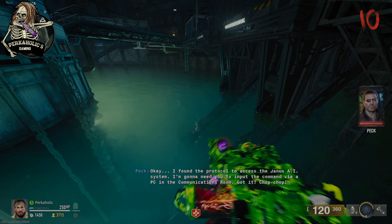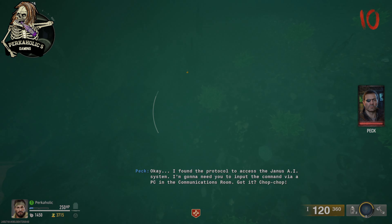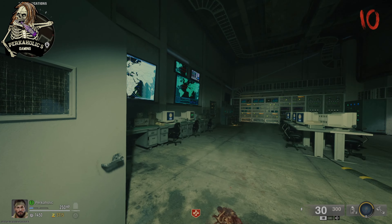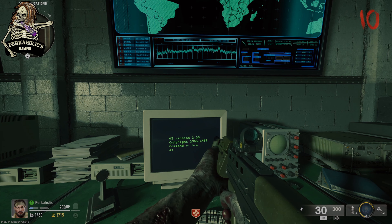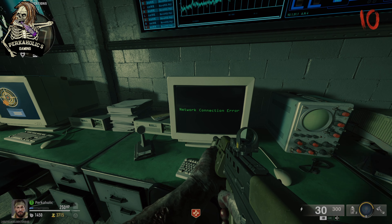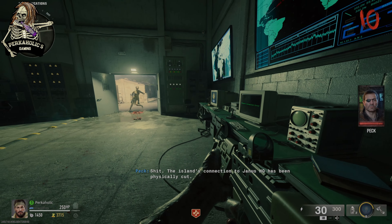Immediately after the boss fight, dive down into the water to find a key card glowing orange. Then make your way up to the communication center room and turn on the computer. You'll hear Strauss and Peck talk about the power being cut to the island, so you need to find the power connectors.